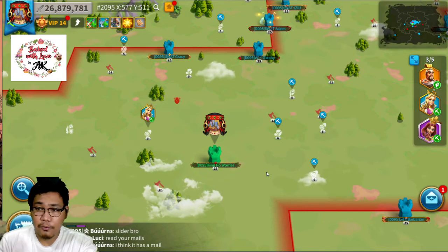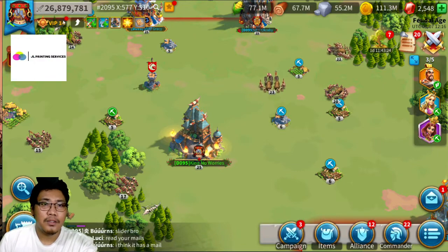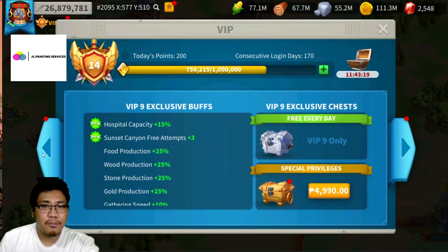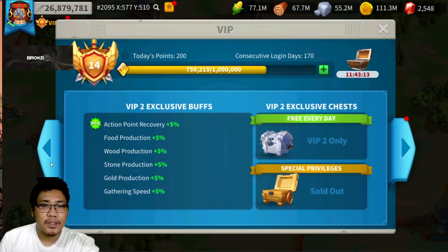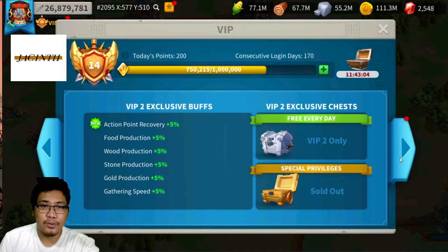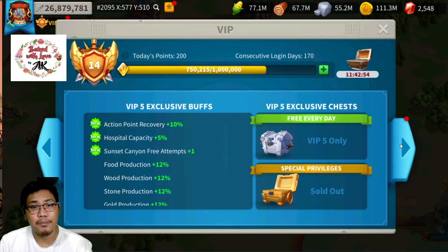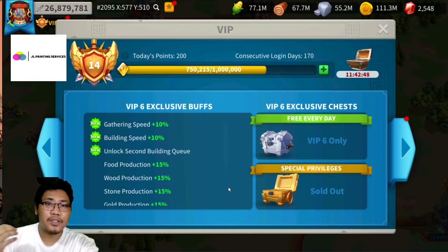First, I want to show you the stats you can get from VIP. If you're new to the game, you must also invest in your VIP levels, especially in the early game. From level zero to level one, you can get some good production and gathering speed. At level two, you get five percent action recovery and building speed. But the most special thing in early game is reaching VIP 6, which unlocks your second building queue.